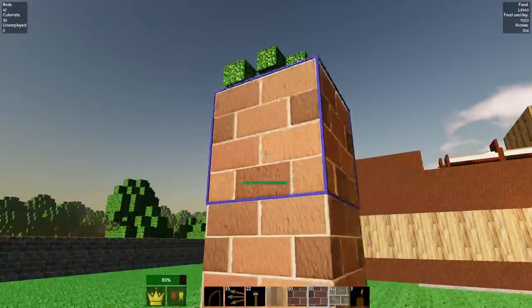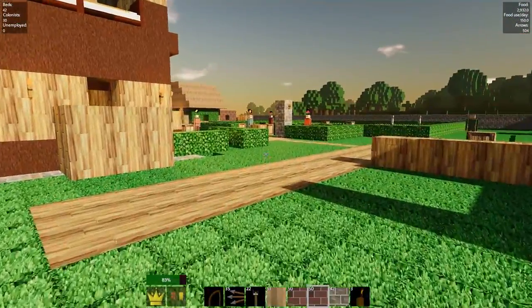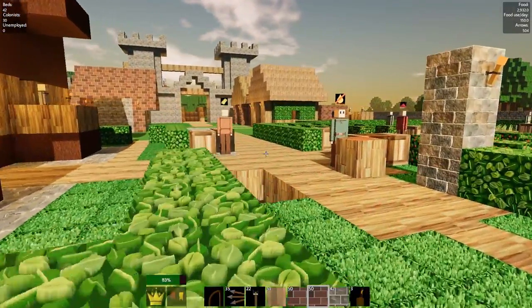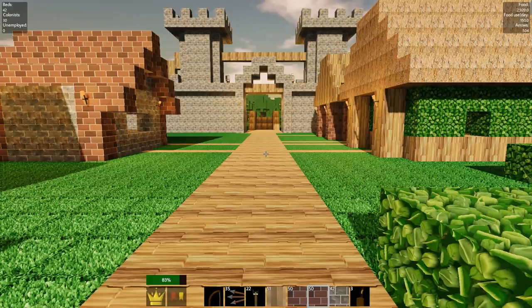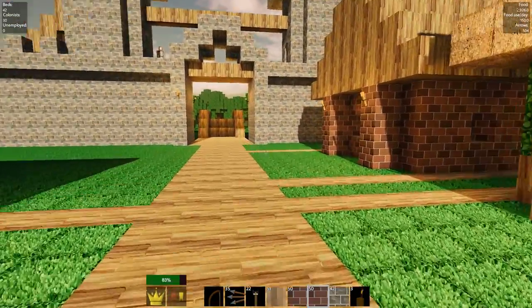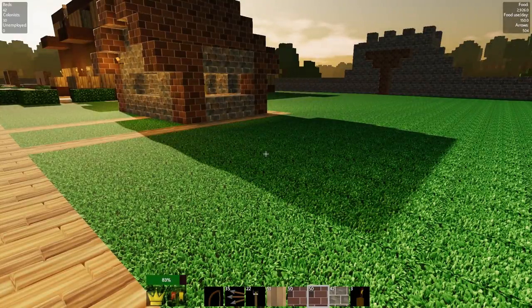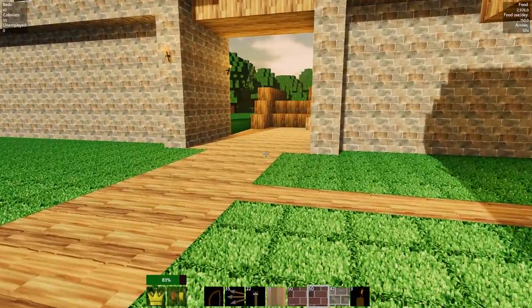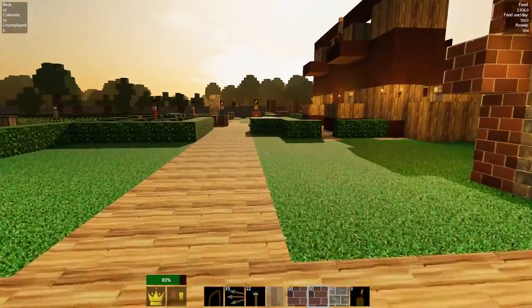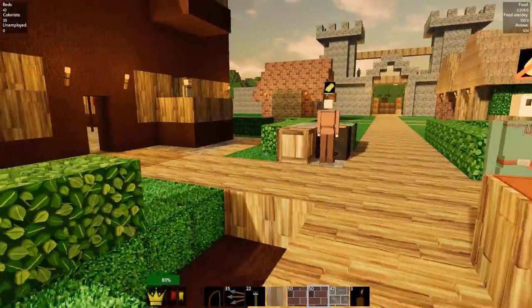I decided it was pretty foolish to put all of my shops at the gate entrance because that's where the enemies come from. I should probably leave that area open for decorative things or backup towers in case they get through. Putting people sleeping five feet away from the gate is just foolish.